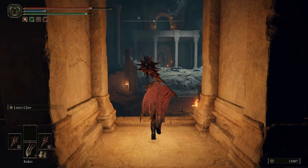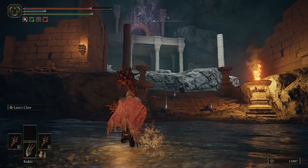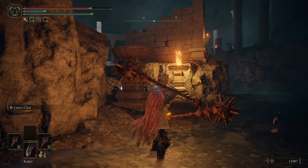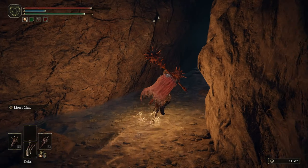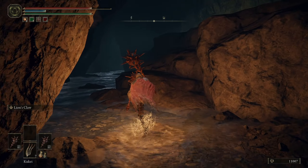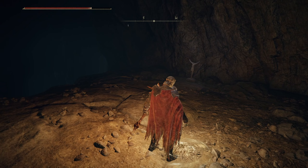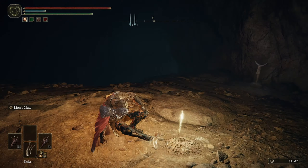I know the map's here. I remember this. So to kill that guy we have to get up there — I don't quite remember how to do that. But I think I'm on track for the map, and I think there was also a site of grace over here. So we can just grab that real quick — rest and get our little bit of sliver health back.